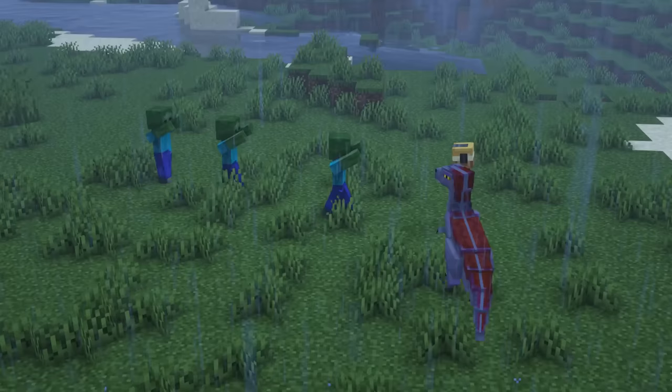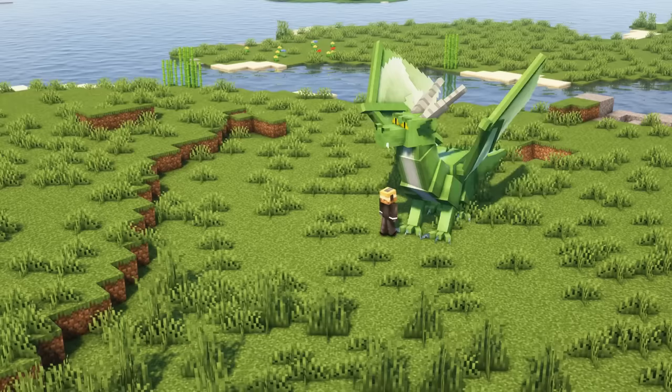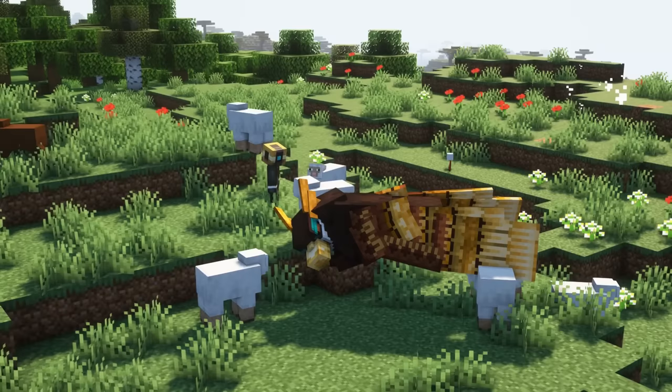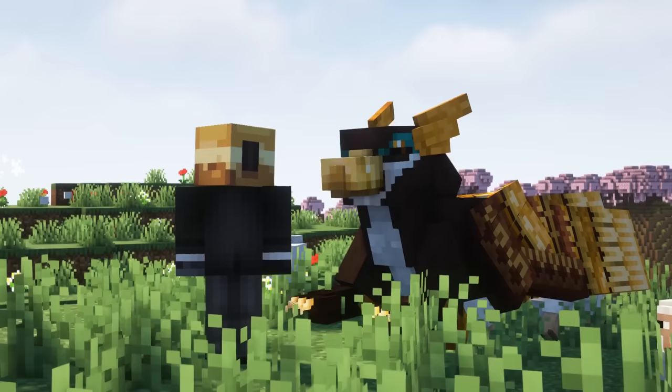Tamed battle mounts will come to your aid in combat. You can disable this behavior in the configs. And as already mentioned, some of the mounts are naturally hostile to players or other mobs. Once tamed, they will no longer attack other entities unless instructed to do so by their owner. You can change the mount aggression and behavior in the configs.